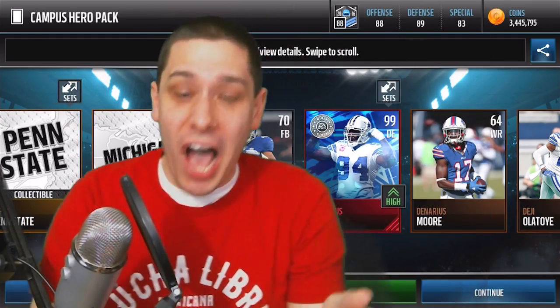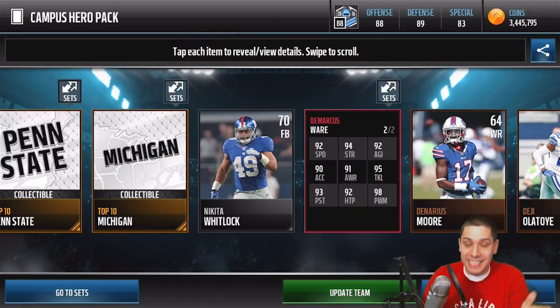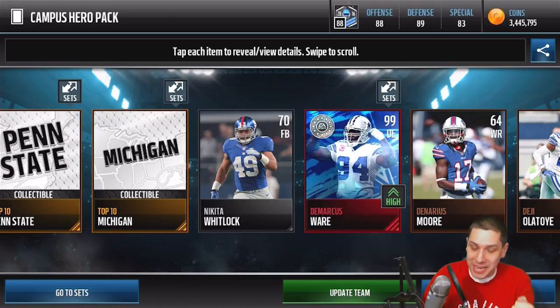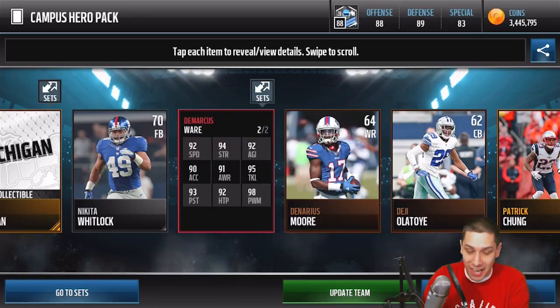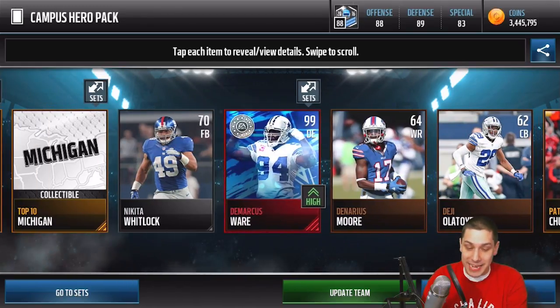We got the DeMarcus Ware, baby! Let's go! 99 overall! Oh my gosh — we get the Cowboys edition! Now granted, that's not as good as the Broncos one, but holy crap — 99 overall! We pulled him! We pulled DeMarcus Ware! That is an amazing pull! I was definitely not expecting that at all.